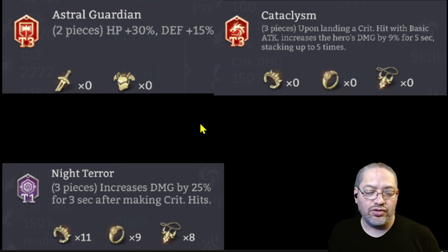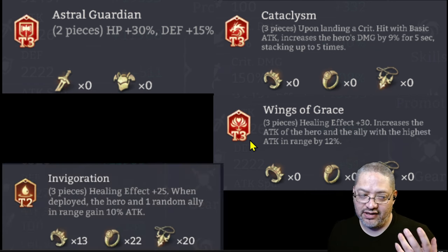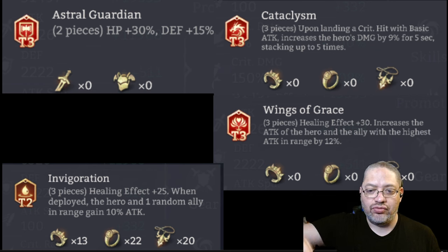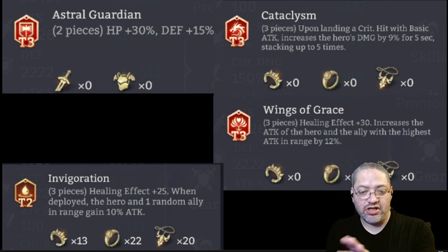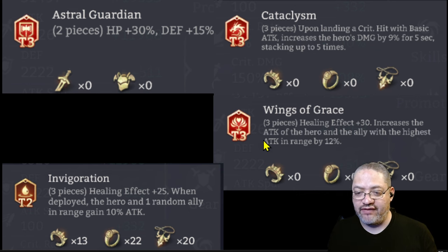The last new set is Wings of Grace, which is kind of a beefed-up Invigoration set. It has a healing effect addition of 30% but also increases the attack of the hero and the ally with the highest attacking range by 12%. We'll need to test whether the inspiration applies to another hero and isn't just stacked on top of the hero with the highest attack range — we have to confirm it can apply to multiple units, especially if the hero's range covers multiple targets on the field. By the numbers it should be slightly better than the Invigoration set.